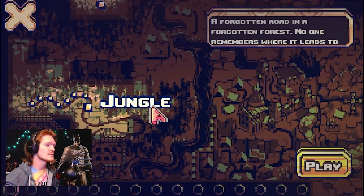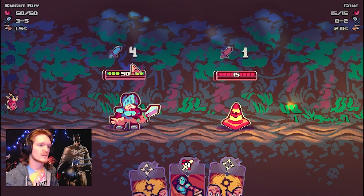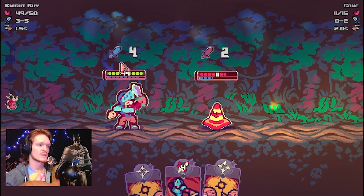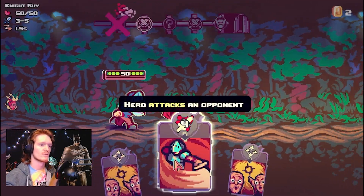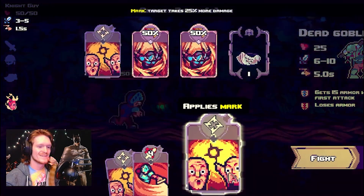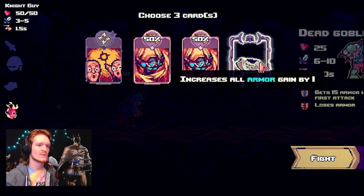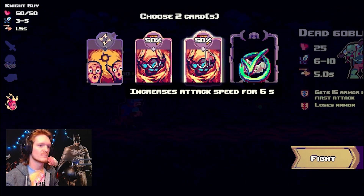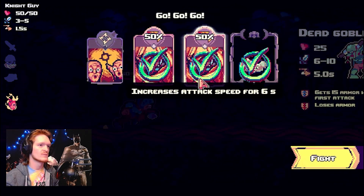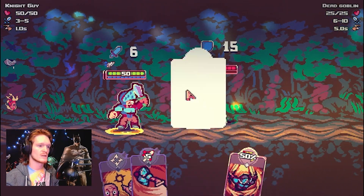So yes, it's a sort of auto-battler roguelike, but also you get cards that you can then use as moves, as you can see at the bottom. So I can let my guy attack — you'll see here he does four, this guy does one to me. And then I also have my own moves that I can use throughout. They've got the meme, they've got the Wojak face. So I can now pick a few cards as well. We'll take that as like an item, and then we'll get these two increased attack speed ones.